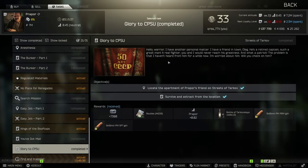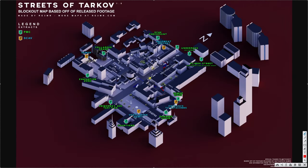Hello there, and let me quickly show you how to complete the Glory 2 CPSU task on paper. This quest is located right in this building, in front of Sparja grocery store. I will show you right now how to get in there in the game.